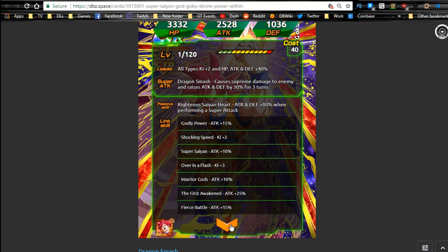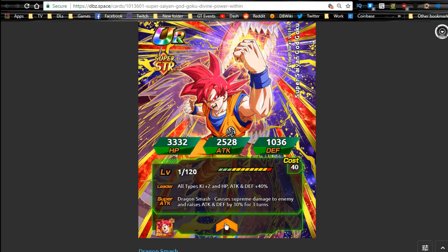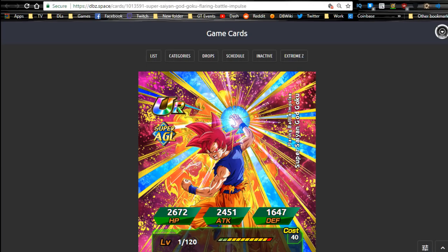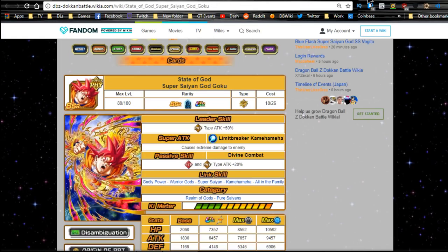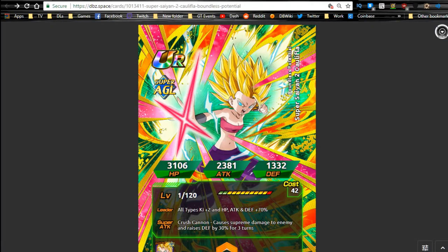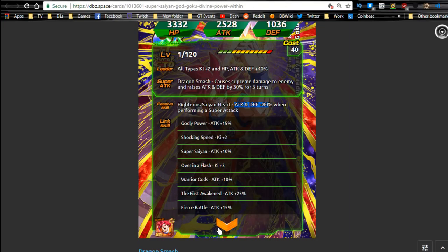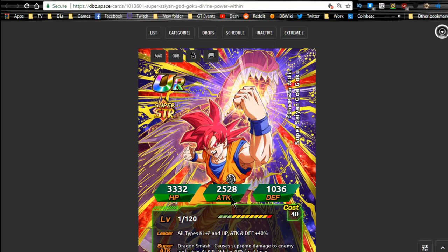I recommend getting the Strength Godku to Super Attack 10. Even though I don't think the passive skills are amazing, I think they're a higher A-tier — especially because the Super Attack increases attack and defense for the Strength one. The main reason the Strength Godku is worth it is that he is the best linking buddy for Ultra Instinct Goku, so he'll have a lot more relevance. He links with Ultra Instinct Goku on Fierce Battle, First Awaken, and Godly Power — that's about 55 attack boost combined — which is really strong even without Super Saiyan.